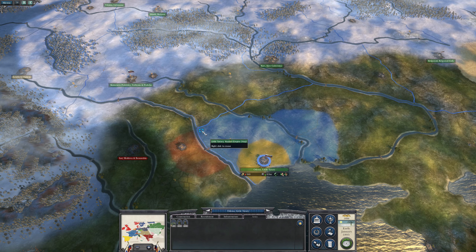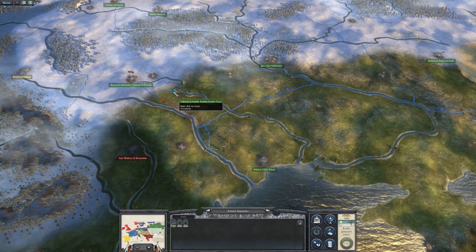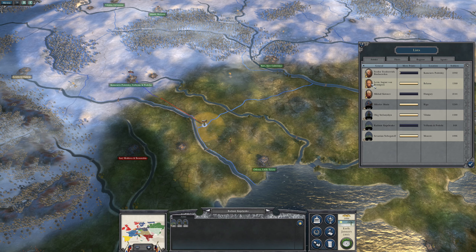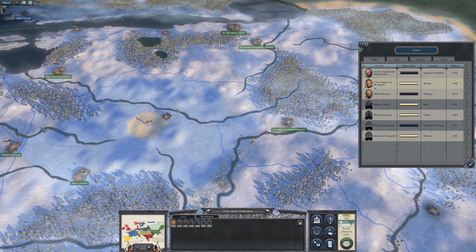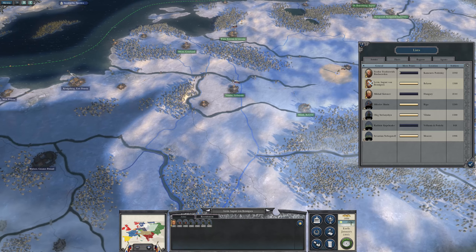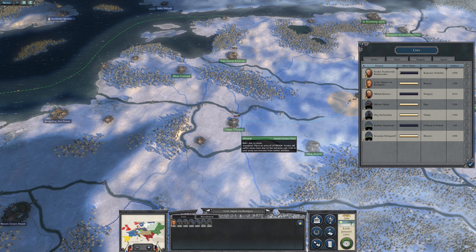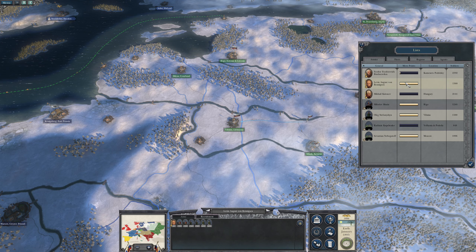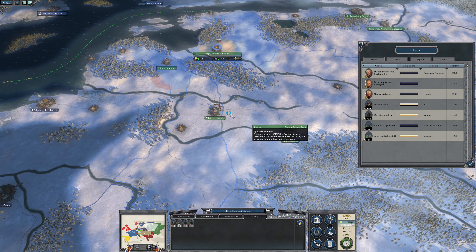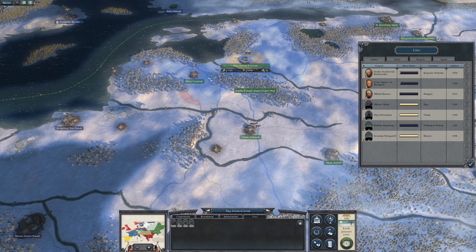We're going to move these troops up in that direction as well. And we've got Benningson — I need to get you to move into Vilnius. Can you get there? Yes. No, you can't quite reach, so you just come down here for now.